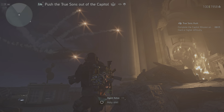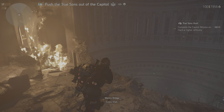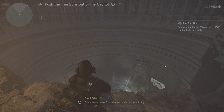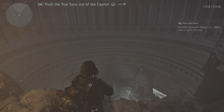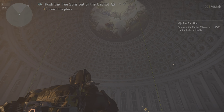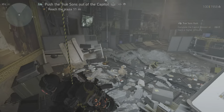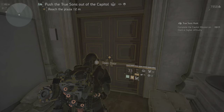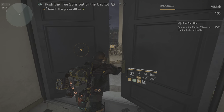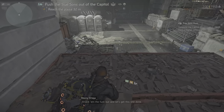Holy shit! Copy that — those anti-air defenses have to go. The missile came from the east side of the building. I'm seeing two radar trailers on the east front — must be guidance for the SAMs. Take them out by any means necessary so the helo can approach. I have eyes on you, you're coming up on those radar trailers — knock them the fuck out and let's get this done.